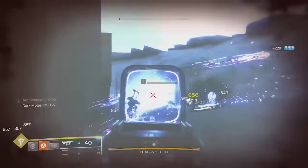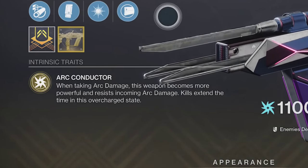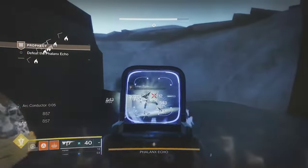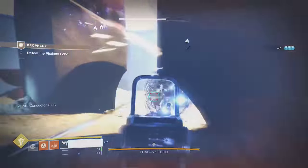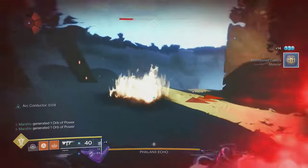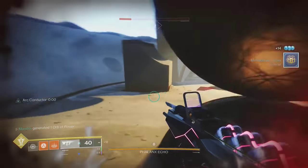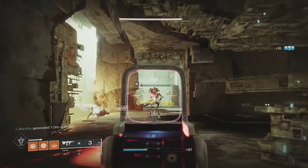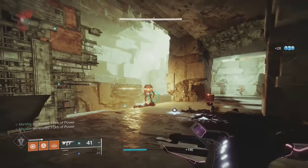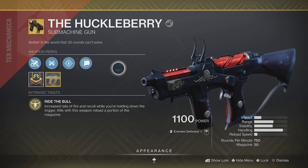Risk Runner is amazing when its perk is active. Taking arc damage will overcharge it to make shots chain between enemies and never run out of ammo. It also gives you arc damage resistance to help keep you alive and keep the perk going. This is one of my favorite exotics for clearing out hordes of enemies, but the downside is you only get the perk against enemies using arc, which can sometimes be scarce. In situations where you can't take arc damage, we have the Huckleberry.